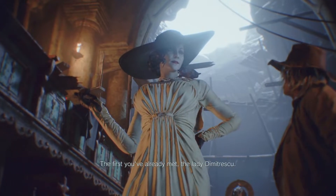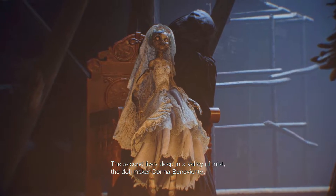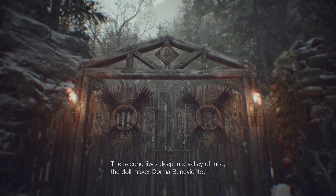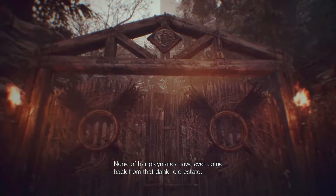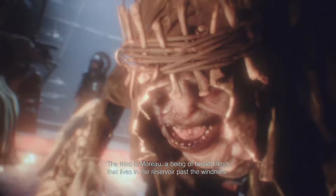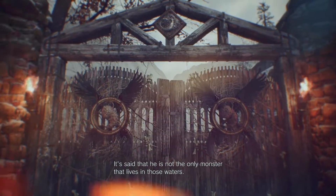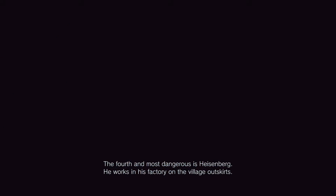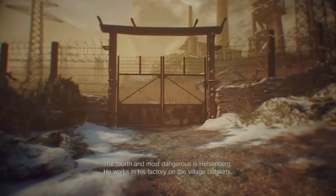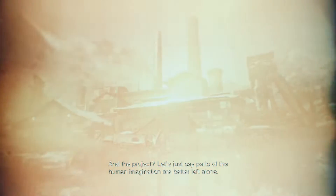Mother Miranda is the cold, calculating ruler of this village. Four lords serve under her. The first you've already met — Lady Dimitrescu. The second lives deep in a valley of mist: the doll maker, Donna Beneviento. None of her playmates have ever come back from that estate. The third is Moreau, a being of twisted flesh that lives in the reservoir past the windmill. The fourth and most dangerous is Heisenberg — he works in his factory on the village outskirts.